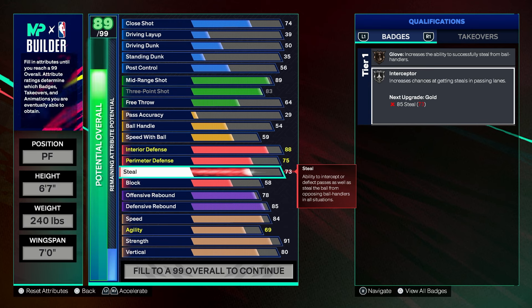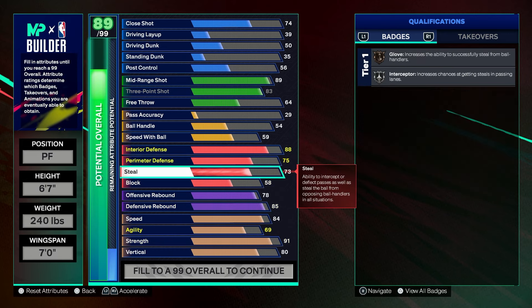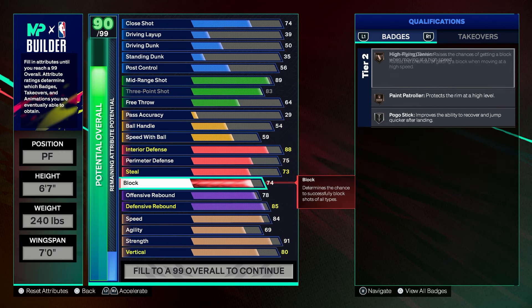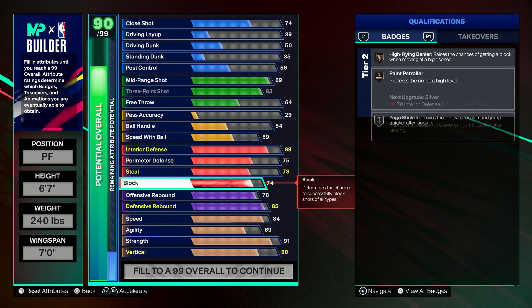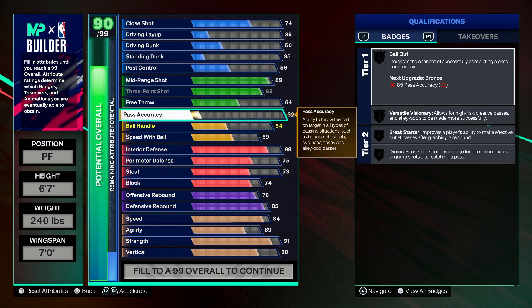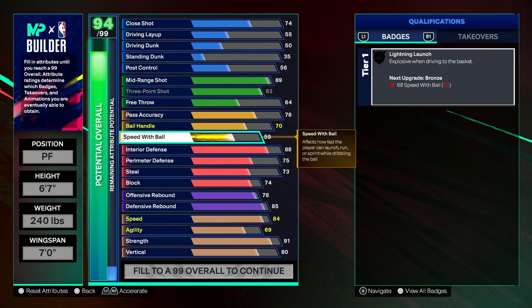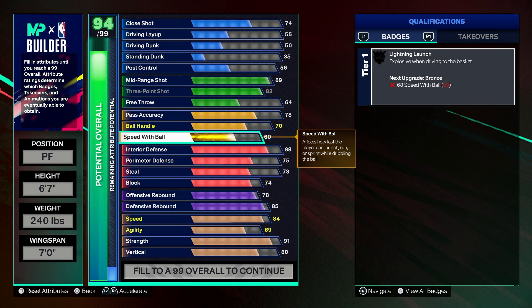Silver Interceptor is one of the most overpowered badges in the game so you can catch every intercept possible. Block we'll do 74 — you won't always block them but you'll get a very good contest, especially with Silver Pogo. Pass accuracy to 78 to get the passing badges. Ball handle at 70 so you can get the pro dribble styles. Speed with ball at 59-60 to get the Zion dribble style, which is pretty good.